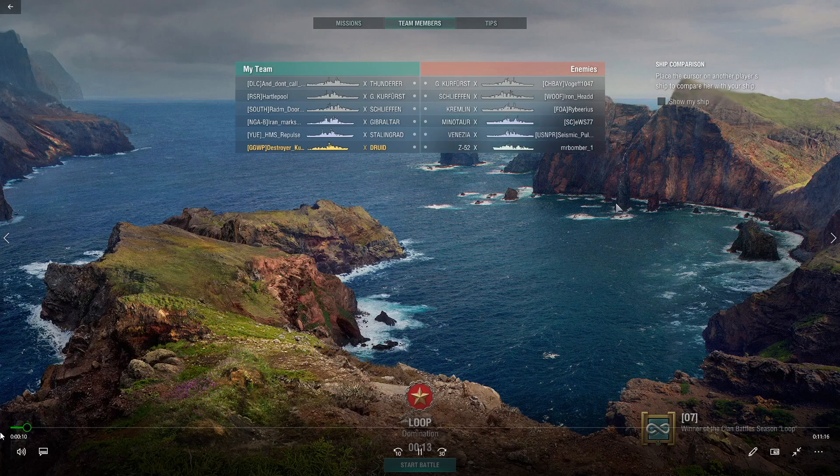The enemy team has a Kerfer, Schifflin, Kremlin, Minotaur, Venezia, and Z-52. The map is a loop, three-cap domination.